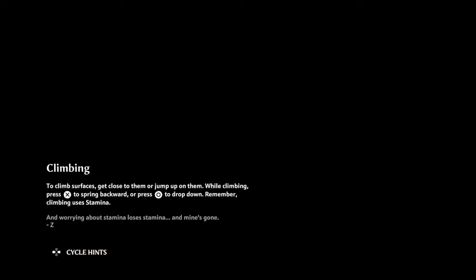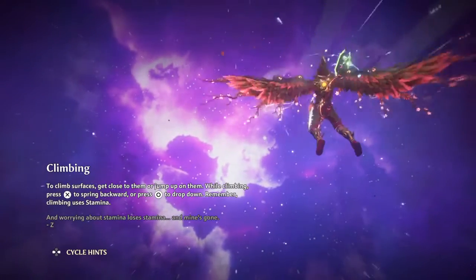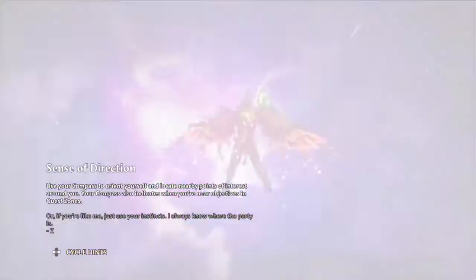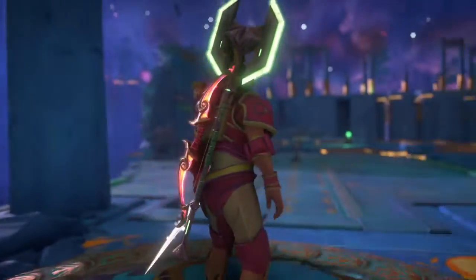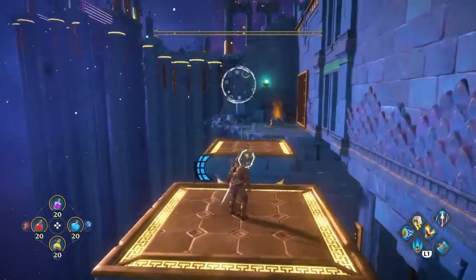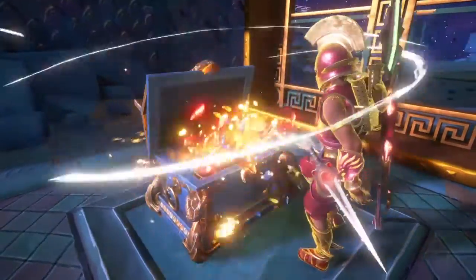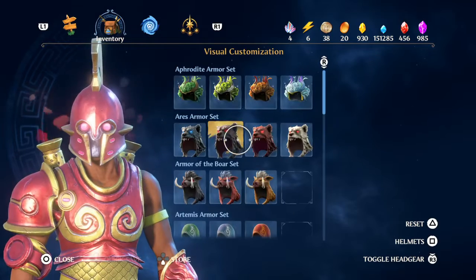Hi guys, welcome back to some more Immortals Phoenix Rising. Now I'm in a Vault of Tartaros called the Automaton Sanctuary. Before we activate this, we'll bring the box first and go there to open the chest. I'm getting new armors here.